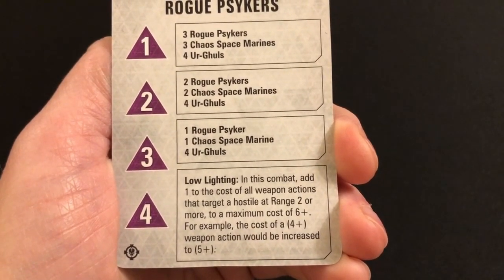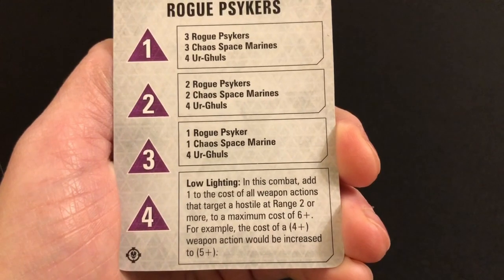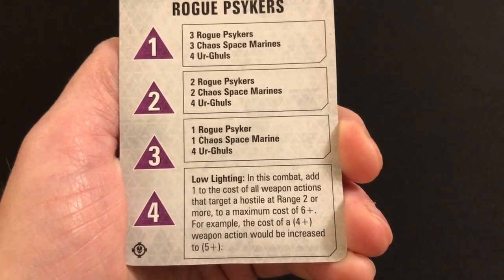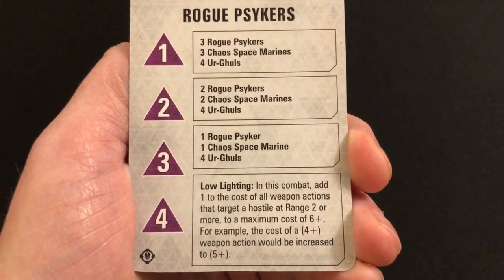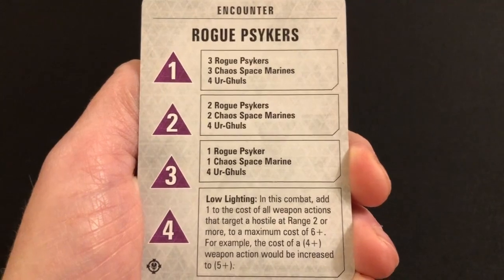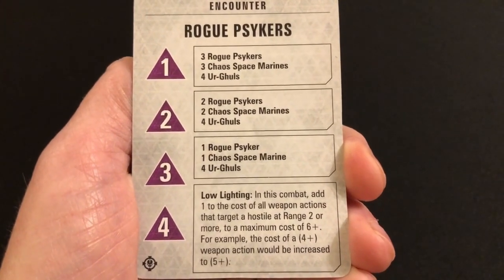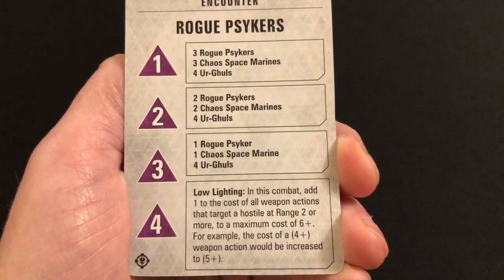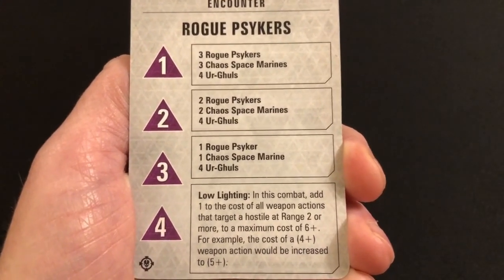'Uneven Footing' — in this combat, explorers with Agility d12 have Agility d8, and explorers with Agility d8 have Agility d6 instead. It's just a little nerf — it's not something that's going to massively impact the combat, but it does make a slight difference sometimes. 'Low Lighting' — in this combat, add one to the cost of all weapon actions that target a hostile at range two or more, to a maximum cost of 6+. For example, the cost of a 4+ weapon action would be increased to 5+.